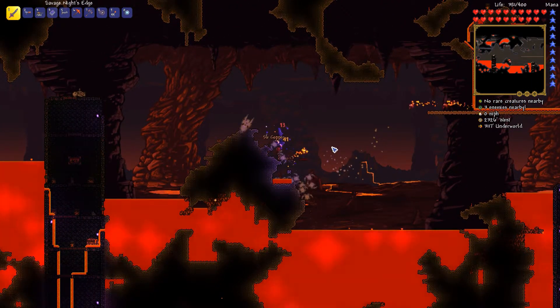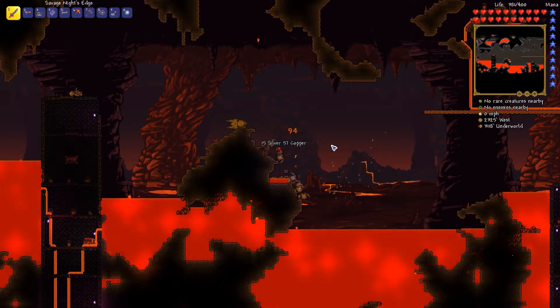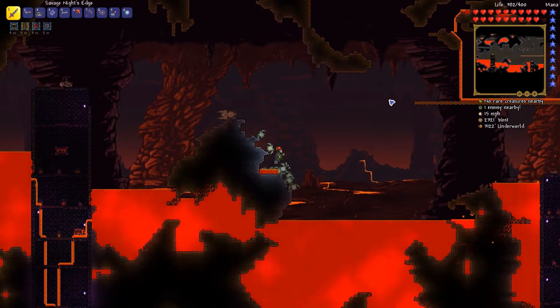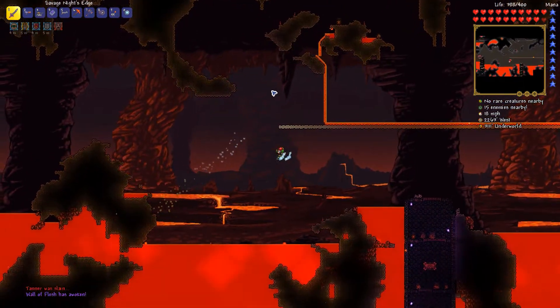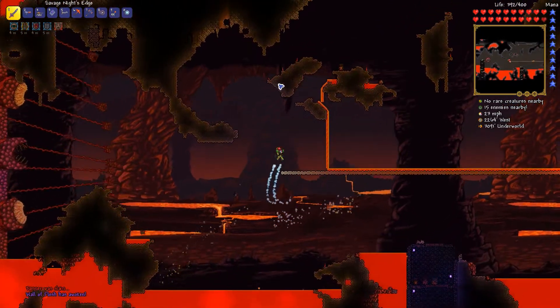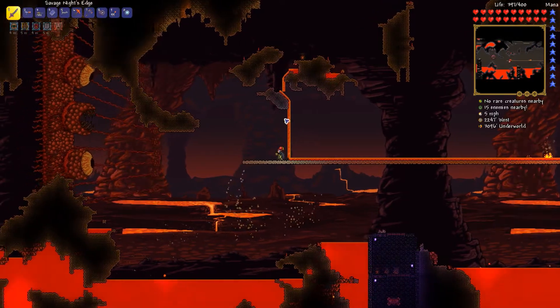He comes from the direction your back is facing — alright, okay, we got this. Let's buff up and throw that guy into the lava. Let's not miss — let's actually throw him into the lava. Okay, take out the leeches, we're going to equip the Feral Claw and melee them.